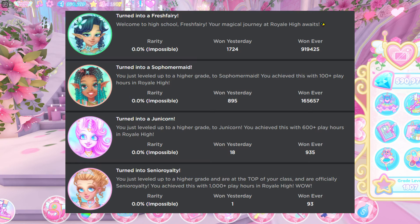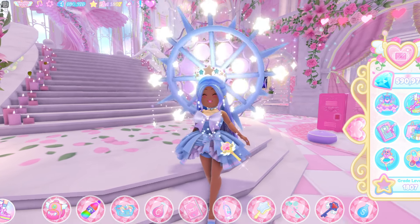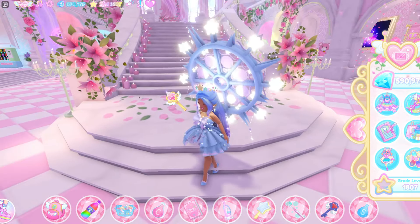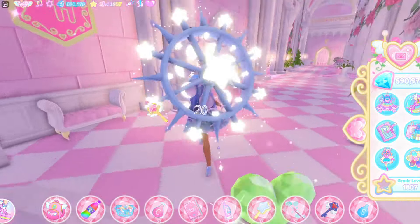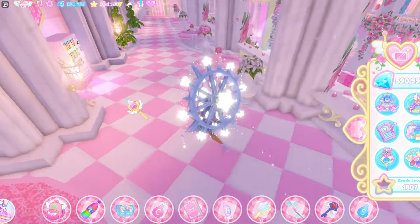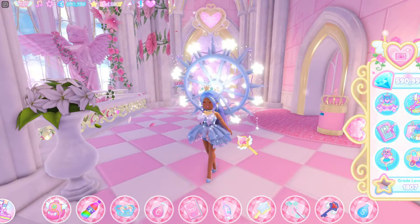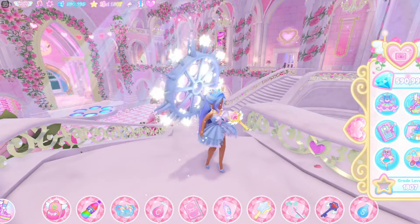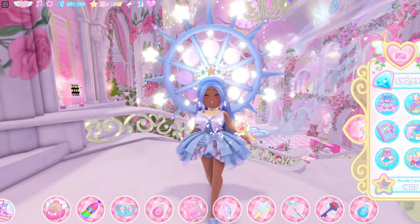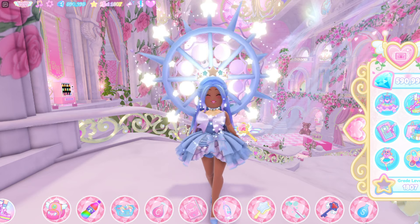The next badges you can get are the Fresh Fairy, Sophomore Mermaid, Genicorn, and Senior Royalty badges. Royal High counts up how long you guys have been playing Royal High in Campus 3. It's not like you have to go to any other realm — you must stay in Campus 3 for your playtime to count. I'm pretty sure I am only a Sophomore Mermaid right now. Only 93 people have the Senior Royalty badge, so they have been playing Royal High every single day for a really long time.